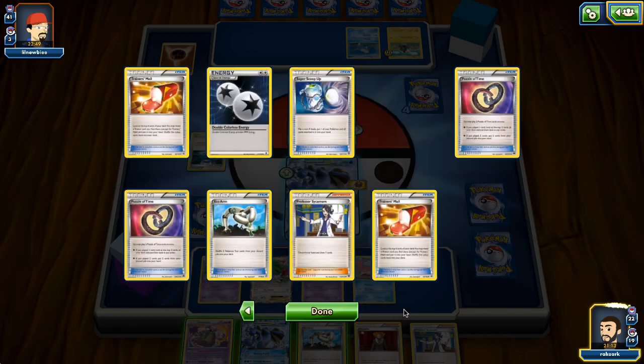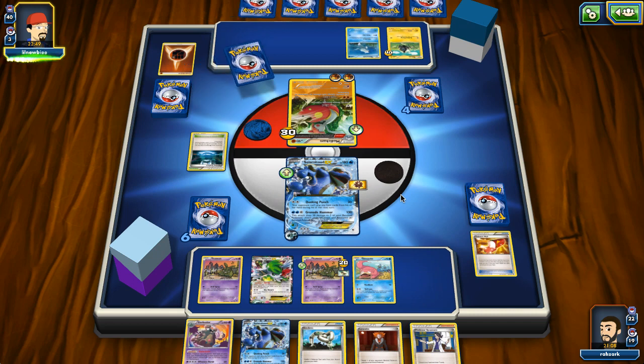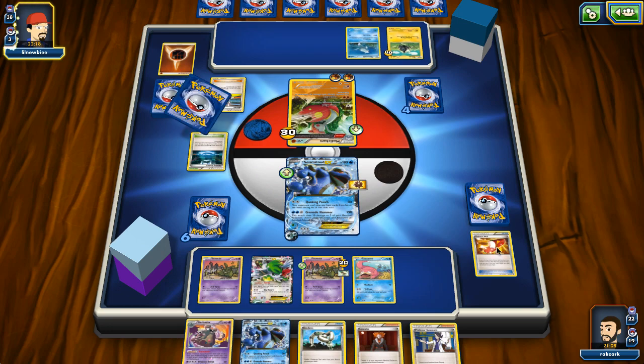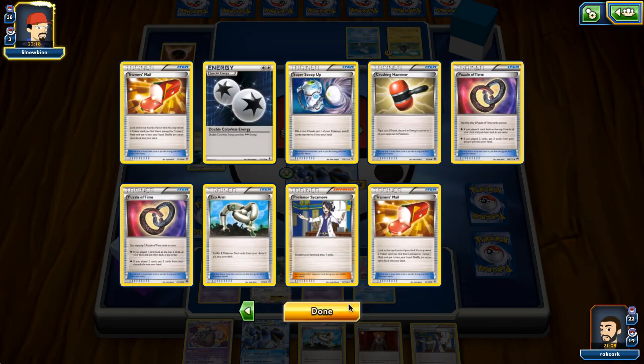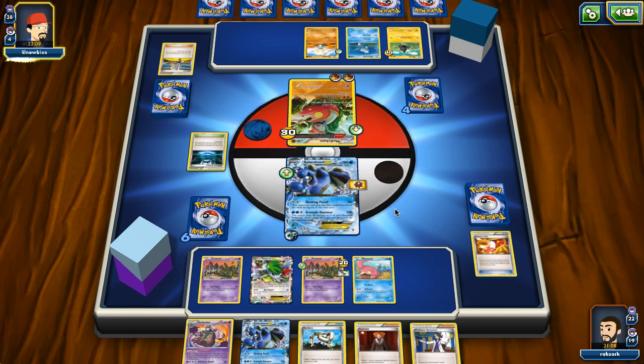I'm thinking about whether to play Garbodor or not - I don't really think I need it, and maybe having the surprise Garbodor is better for next turn. We also have Lysander in hand. My opponent plays Korrina but they're still item locked. I don't think things are going as well for my opponent as last turn because Medicham just dies after the first attack because of Bursting Balloon. Maybe my opponent just passes the turn, in which case I'll play Sycamore and draw seven cards, and we can also shuffle the Bursting Balloon back into the deck with Echo Arm for more chances.